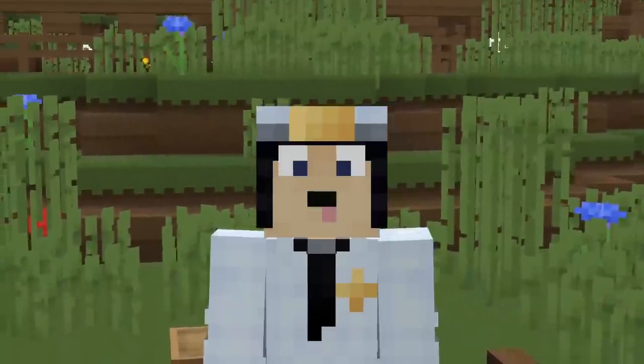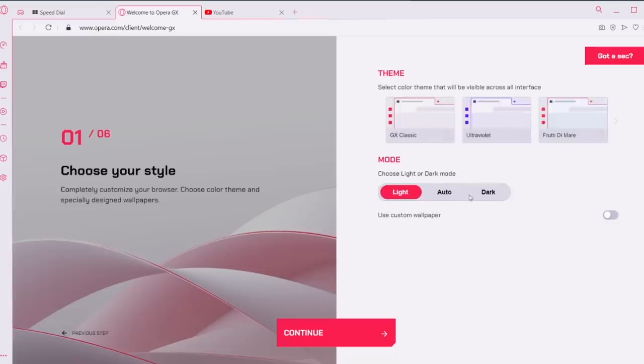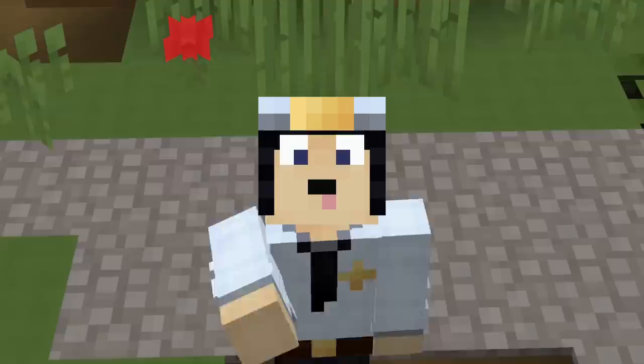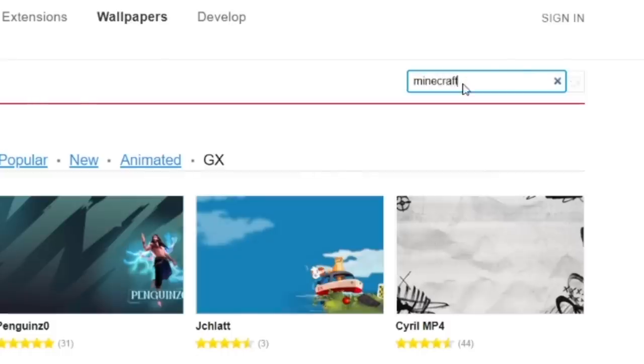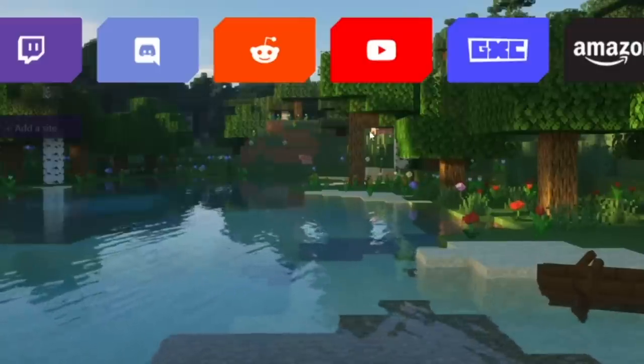I want to talk to you about Opera GX. Opera GX is a gaming browser built specifically for gamers that includes unique features like CPU and RAM limiters, so you never have to worry about lag ever again. You can even customise your browser with some very fun Minecraft wallpapers like this one, and also animated wallpapers!